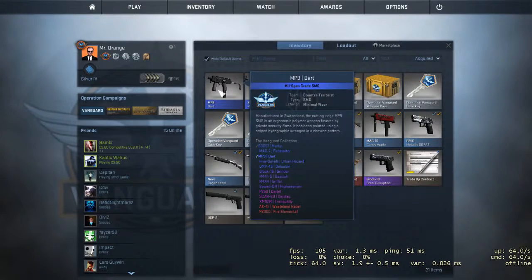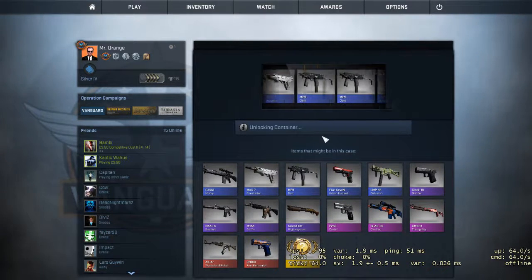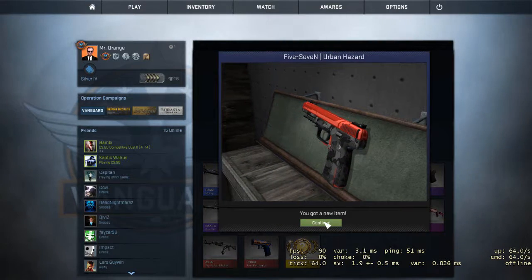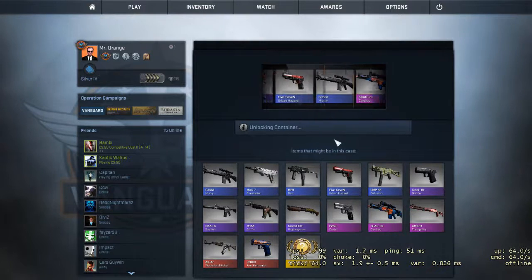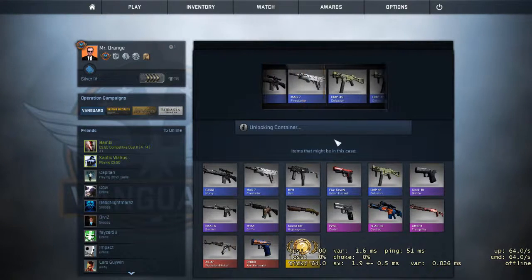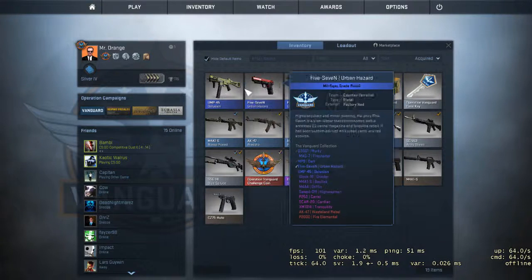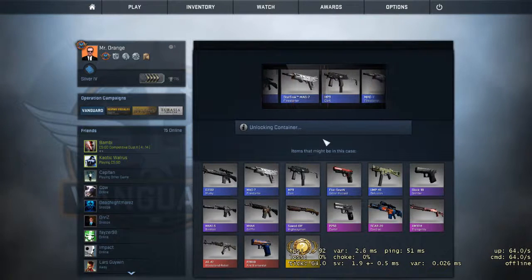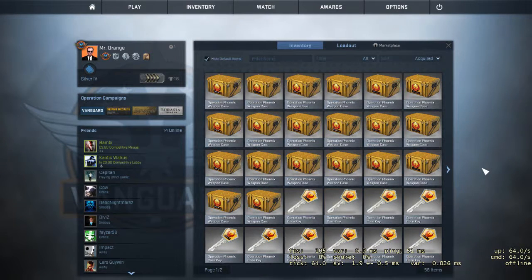That looks like minimal wear or factory new as well. The tension is real though, even for a small case opening. All of these are minimal wear. I'm seeing good stuff but I'm getting none of it. At least the stuff I am getting is in kind of good condition. That's exactly what I thought. We're going to get more cases — does this look like the case openings you normally see on YouTube? Yeah, probably.